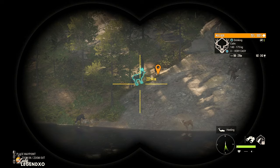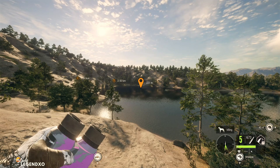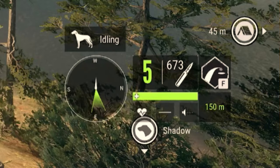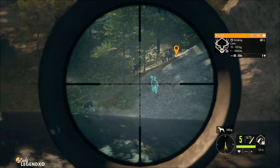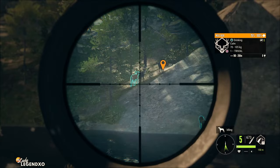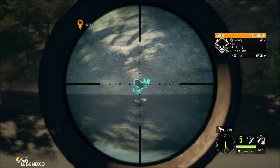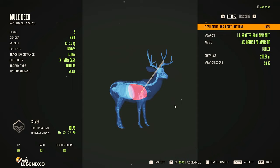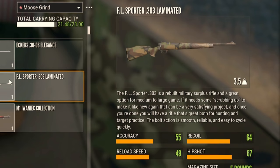Coming in at number four is a tie between three of the very best class 4-8 rifles in the game: the FL Sporter 303, the Eckers 30-06, and the M1 Iwaniac. All are good for classes 4-8, zero in at 75, 150, and 300 meters, and use the Hyperion and Argus scopes. The FL Sporter 303 comes with the Tauroa DLC — you can earn it for free by doing the missions, or purchase it for around $40,000 in-game. When weapons come with maps purchased as DLC, the weapons are $0 in the store. We got a double lung heart shot with the FL Sporter 303 from 210 meters using polymer ammo. It has an accuracy of 55, a recoil of 64, a reload speed of 49, and a hip shot of 67 with 5 rounds.